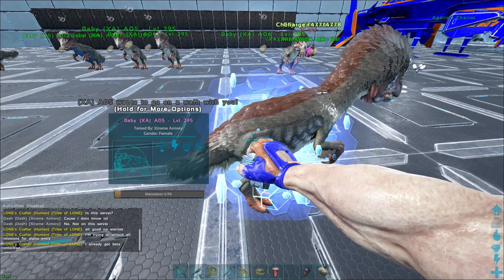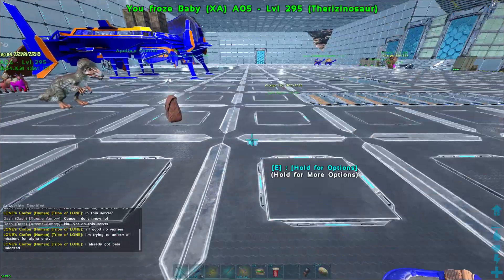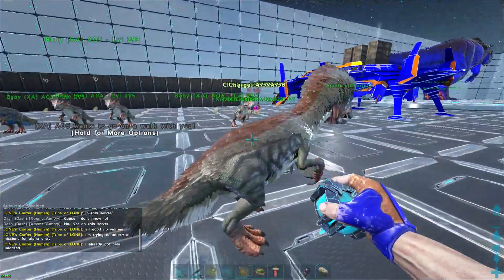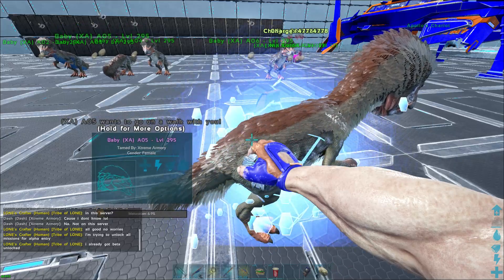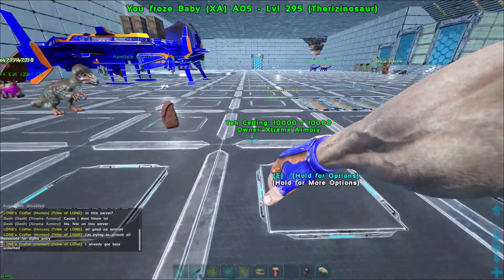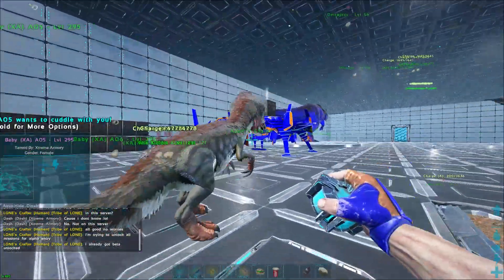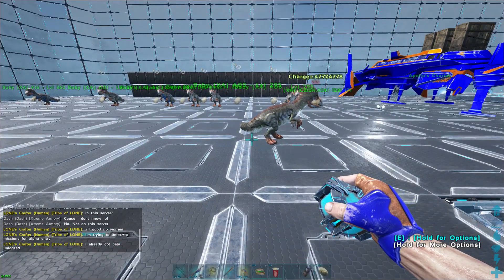So how it's done: you need a male and a female procoptodont — kangaroo, procoptodont, whatever you want to call it. The female has to be within mate boost range of the male. I'll show you how to tell that in a second. This one finally wants a cuddle.